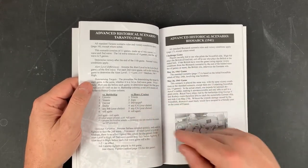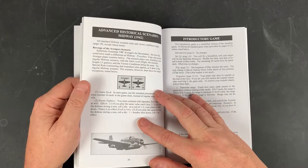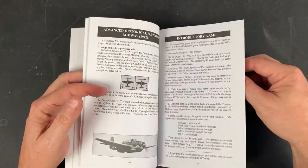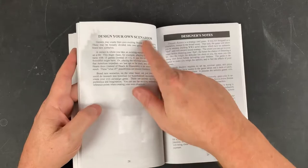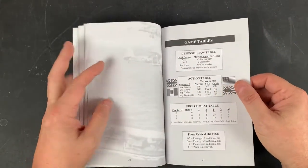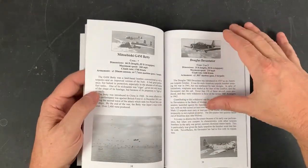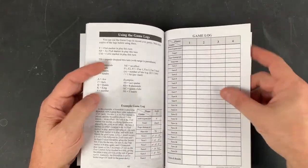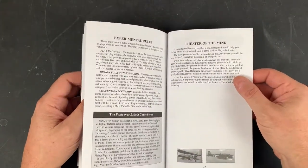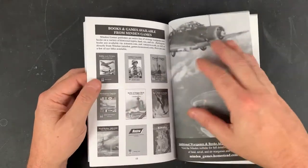It does have some historical notes for the various scenarios, which is nice. And it gives you an introductory game you could follow along. It talks about designing your own scenarios, and I love reading the designer notes. There's a game table, and some detail on the different types of aircraft, a little game log, an example of play, and some experimental rules.